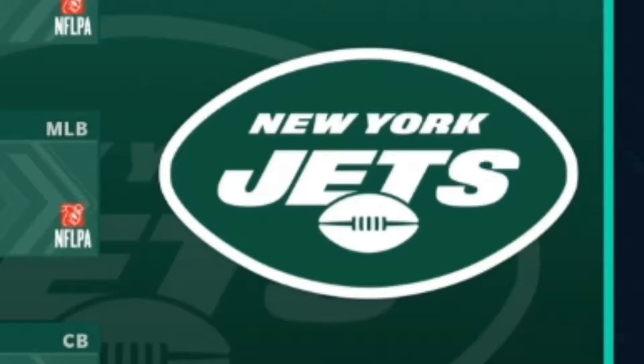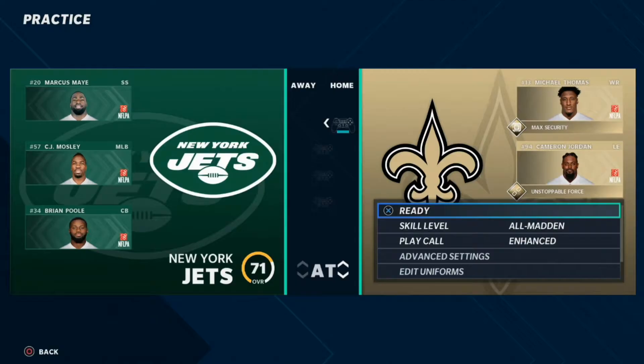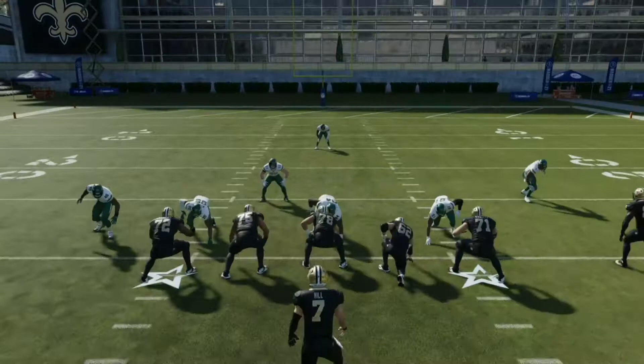We went ahead and traded Lamar Jackson over to the Saints to make sure everything's equal. They'll be going against the New York Jets defense on All Madden difficulty. The first player to score wins. The play each quarterback will be running will be this quarterback draw play, and they'll be going up against a cover one out of a 3-4 package.